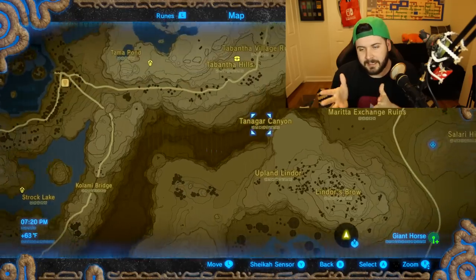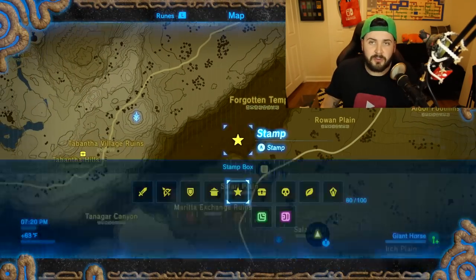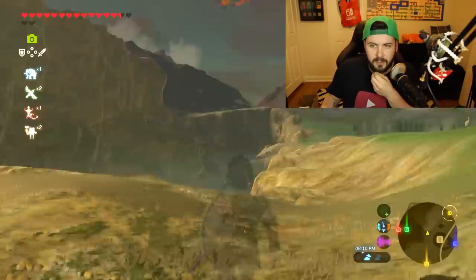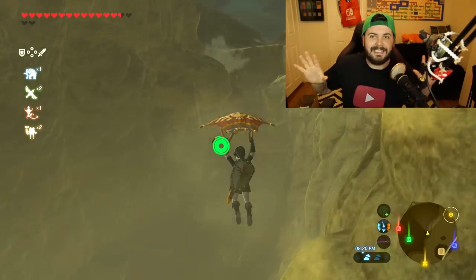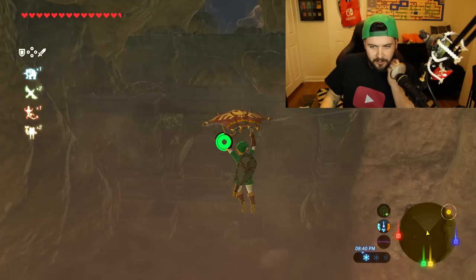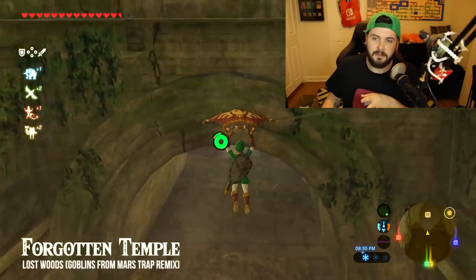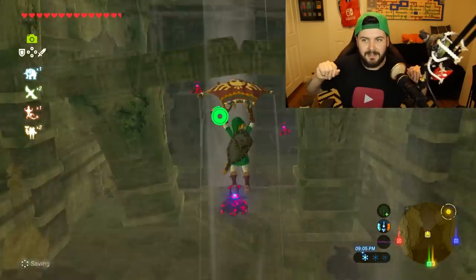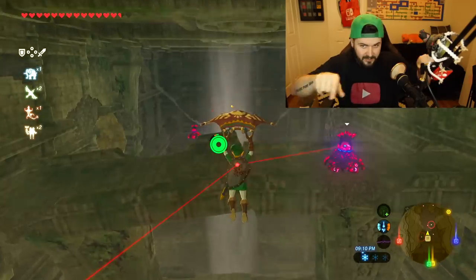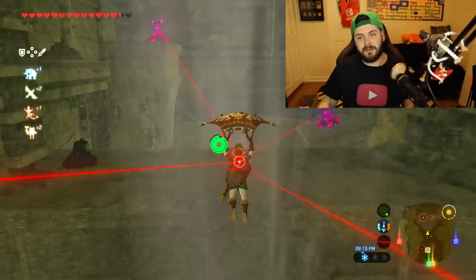How difficult is the Forgotten Temple to get to? Actually, not that hard. Right there on the map, it's right at the bottom of that mountain, right behind the Serene Stable. Zoom in and that is the Forgotten Temple. I actually accidentally wandered over here much earlier in the game. As soon as I walked in, I nearly panicked — instantly all of the guardians' eyes lit up: one, two, three, four, five, six — six in the first room alone, all aiming directly at you.